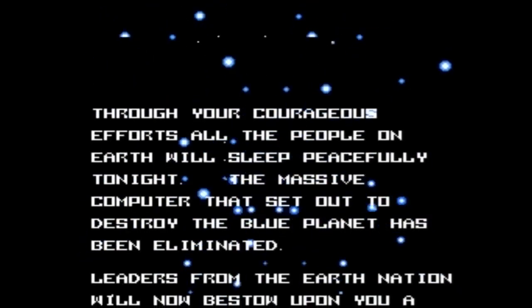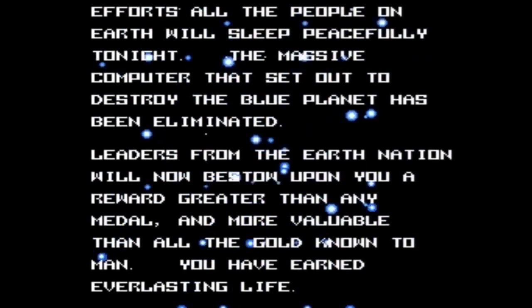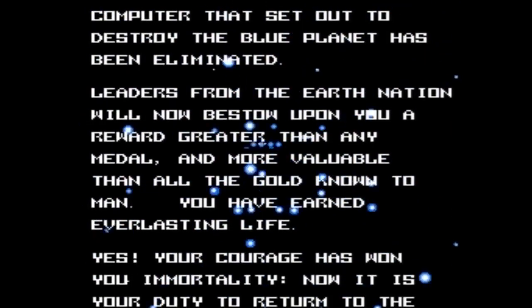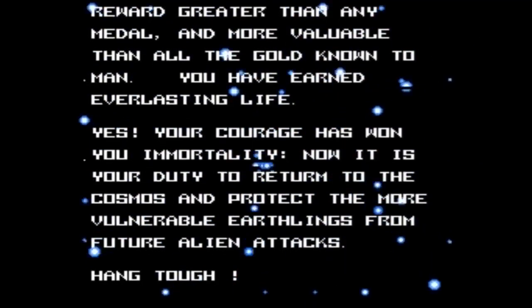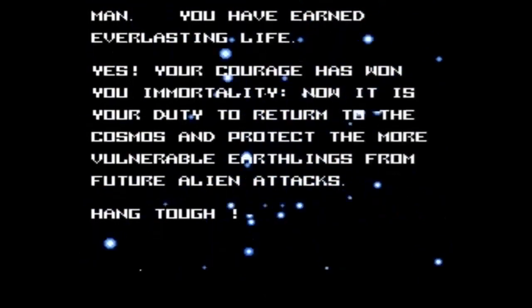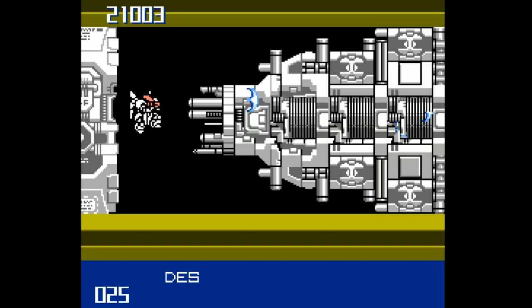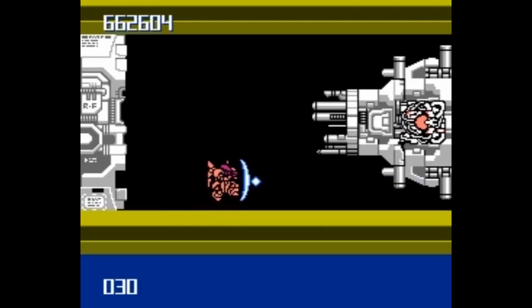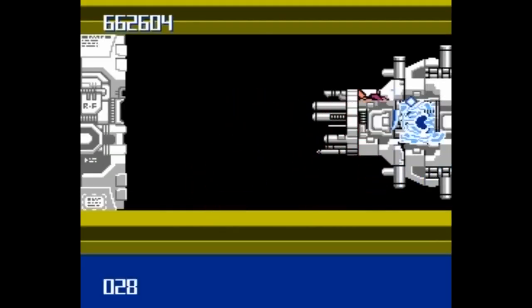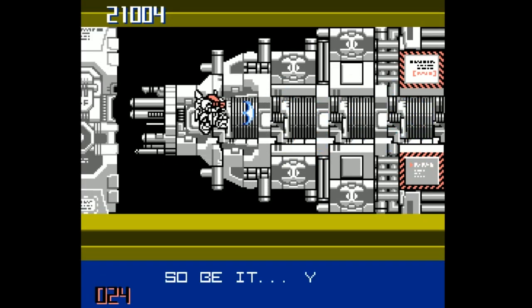If you played the old Nintendo Entertainment System version from 1991, you may remember the shoddy localization. What you may not know is that Irem changed the story and ending, completely removing the social and political point the game was trying to make, and instead tossing in a bunch of space magic. There's a whole boss fight that has dialogue in the Japanese version, but it's dead silent in the original American release. All this has been fixed, giving players the actual story.